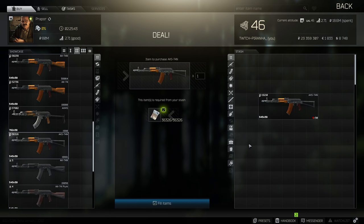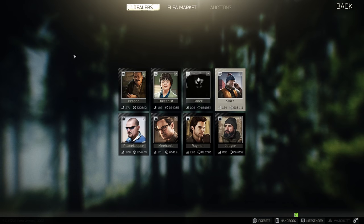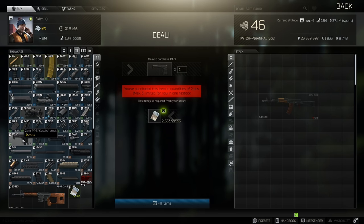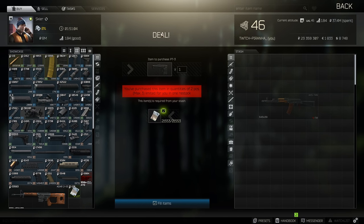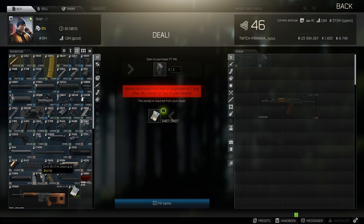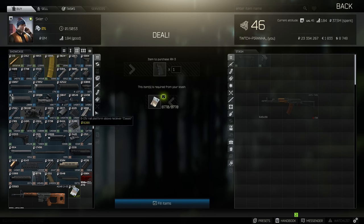To start off, we're going to head over to Skier Tier 2. We're going to need to get ourselves the Zenith PT3 lock, as well as the AKS-74/AKS-74U PT lock, then we need to get ourselves the Zenith RK3 pistol grip.